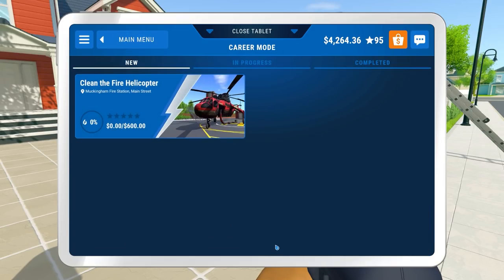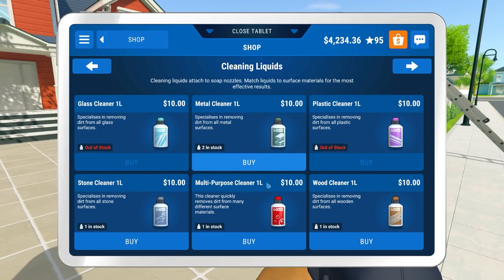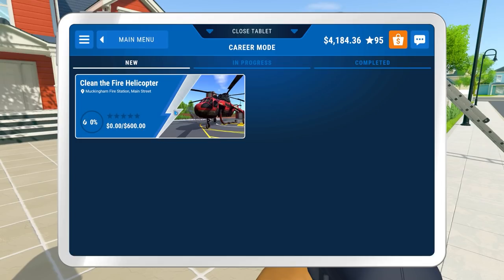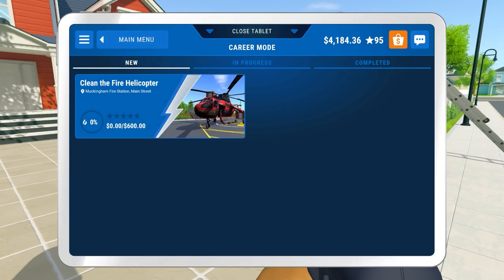Continue and — oh, clean the fire helicopter! That crept up didn't it. I'm going to buy all the cleaning fluids I possibly can — I just bought three or four metal cleaners, so hopefully that can be used in anger on the next mission. Clean the fire helicopter — I won't go into it now because there's a lot of reading, but it looks very detailed and very rusty. Another vehicle but a welcome one — a new type of thing. Next episode we'll have a look at the fire helicopter mission. I hope you've enjoyed this episode and the series thus far — thanks very much for watching, take care!